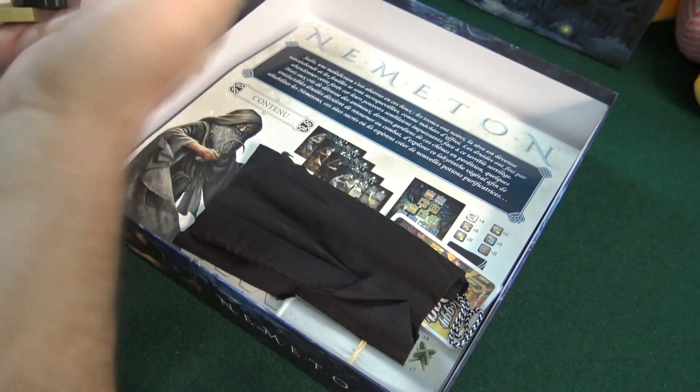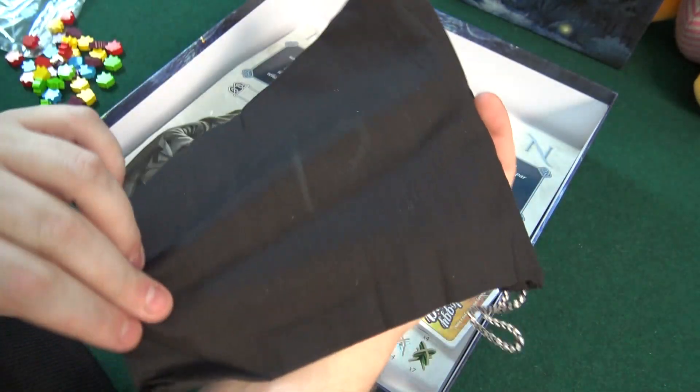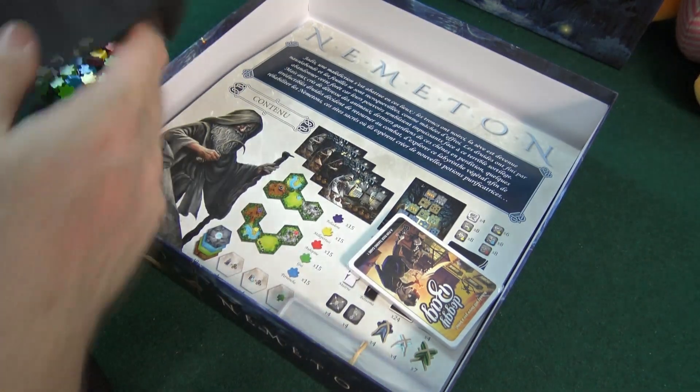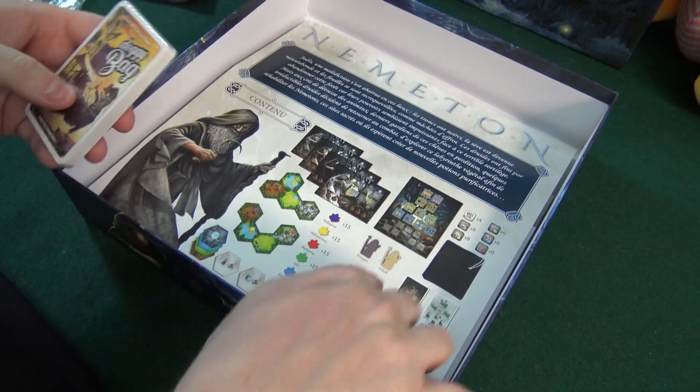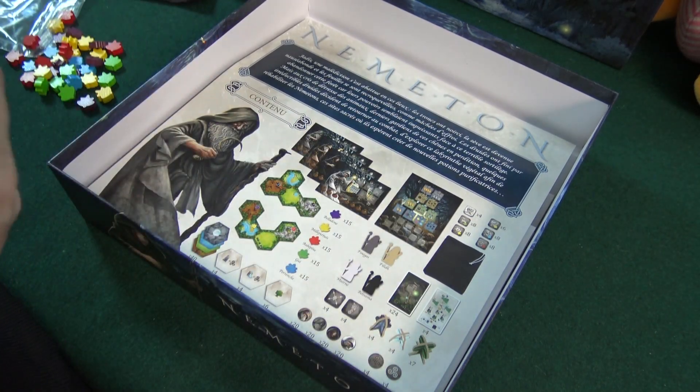I don't know the difference there — maybe those are player colors, actually. We have a bag, and maybe we'll put these in the bag and draw, I don't know. We have some baggies — love that when they include that. That's a plus in my book. Most of the time they do these days, but not always.